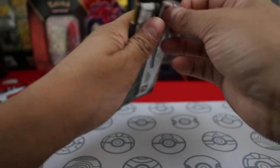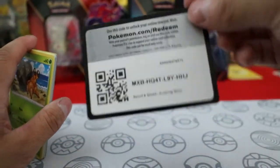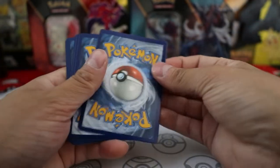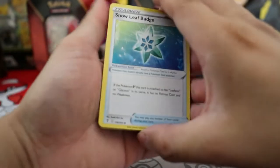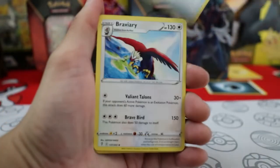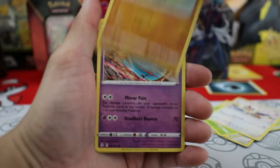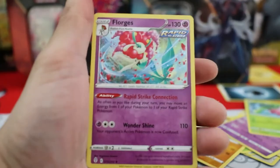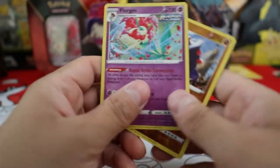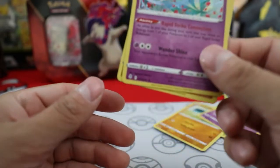Let's open up a pack of Evolving Skies. Snowleaf Badge, Braviary — trying to get through this as fast as possible. A holo Boldore and then a holo Florges, however you pronounce it — that looks nice.